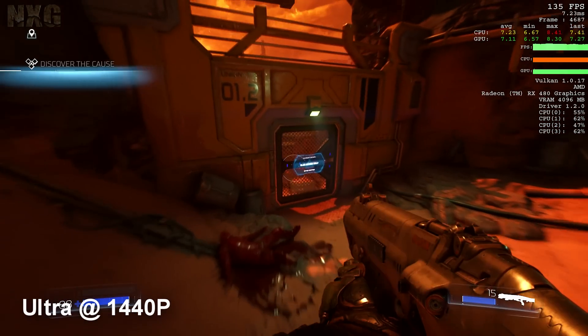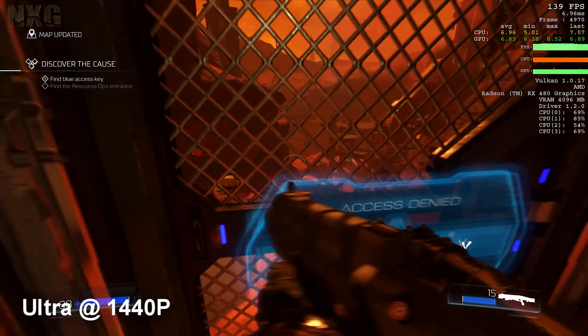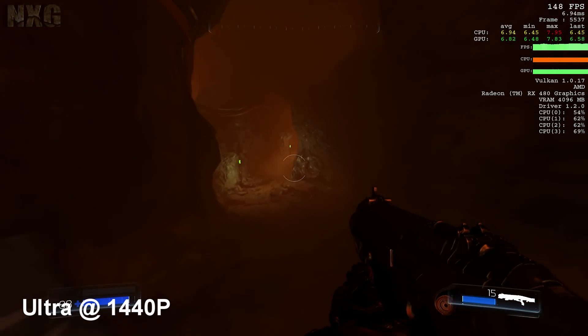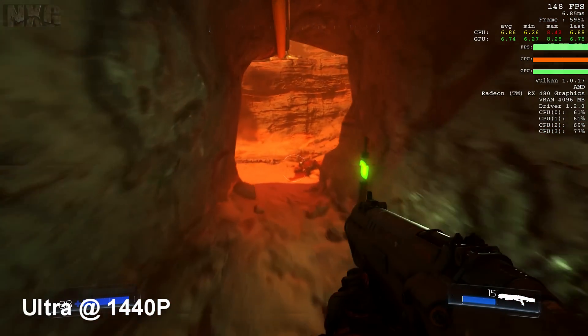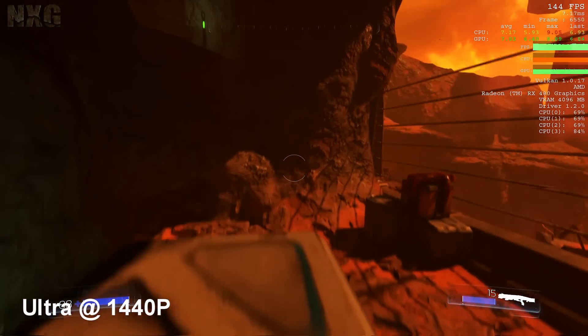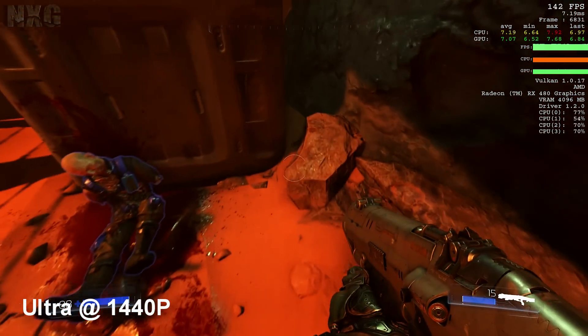Now this means that I need additional processes on PC. This means things like FCAT overlay, which runs within MSI Afterburner and is fully supported on DirectX 11 titles and others, but Vulkan is not one of them, so I can't add that on the output overlay.